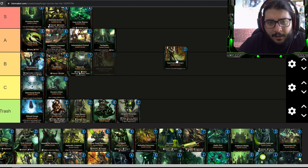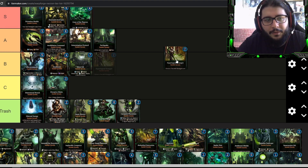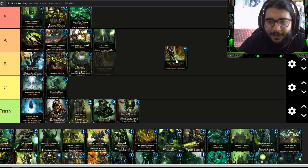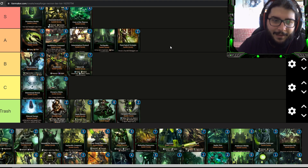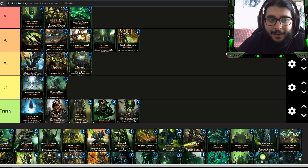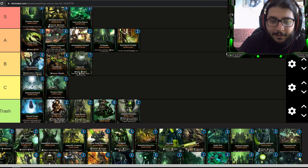Hyperlogical Strategist is two energy to create a Sautekh stratagem and put it in your hand. This is never really bad — you can get Tomb World, or something like Curse of the Phaeron. I'd put it in A tier. Just like with Extermination Protocol I don't always find space in the deck, but if I did I'd certainly include it. It's a pretty nice card overall.